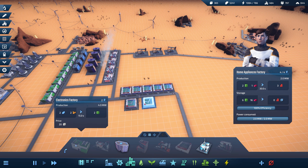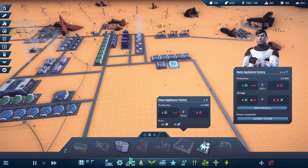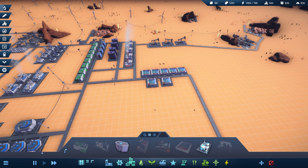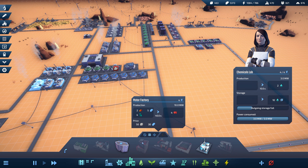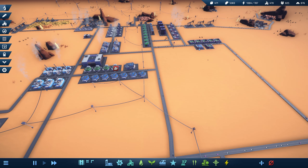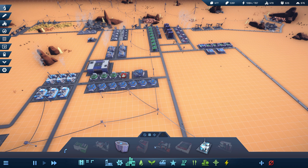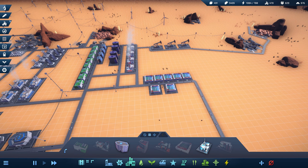Wait — I can't click a bunch of these. I know we should be able to build this. Do I have something clicked where I shouldn't have? I think I'm going to have to reload the game. Alright, reloaded — still can't build it. That's not good, we really need those.